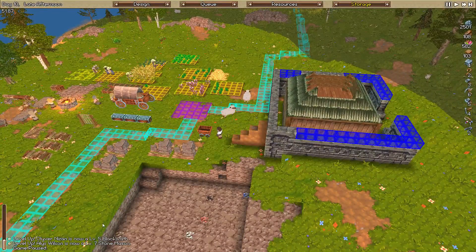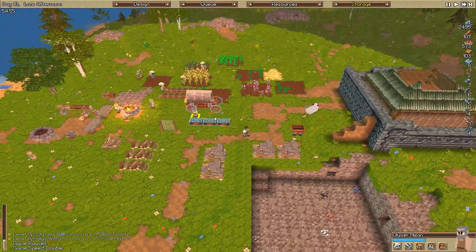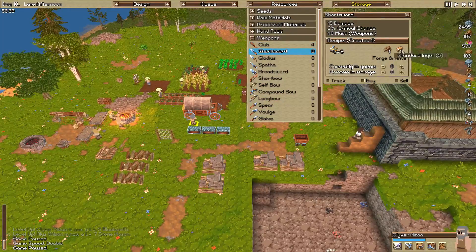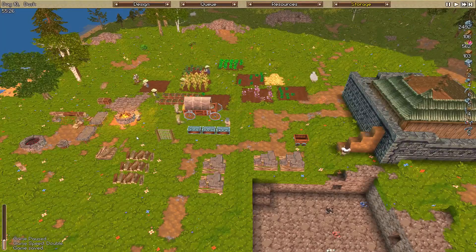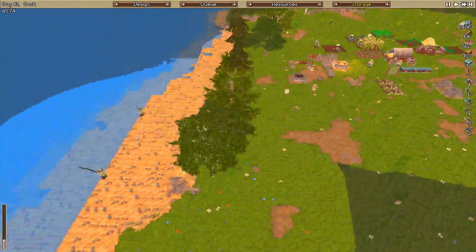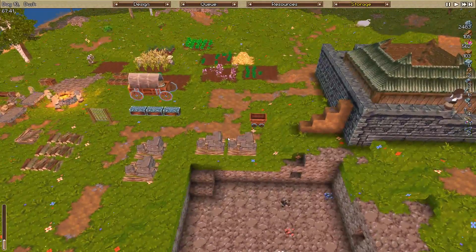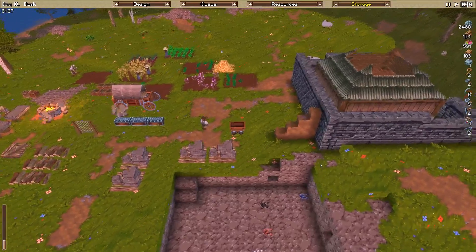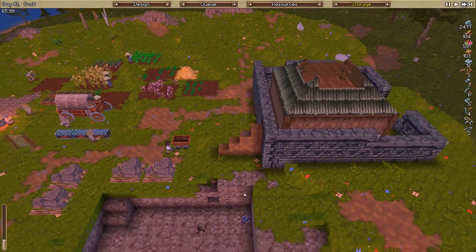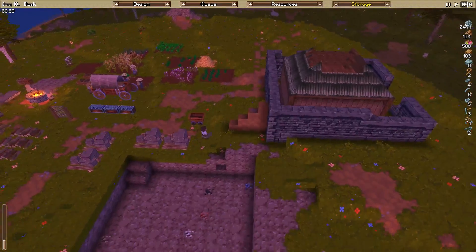Oliver is now level 5 blacksmith - awesome! So we can actually get him to start building some short swords. Alice Wilson is now level 7 stonemason. Most of our wall is nearly done, which will be finished fairly quickly. We've got 5 ingots and we need 2 per short sword, so we can create 2 short swords. Put them on our best fighters and they'll have a bunch of extra offensive capability - that would be really good. Our two fishermen are both level 4 and almost level 5. Our wall is almost finished. Stone levels are coming down a fair bit - we were at 3200 or something at some stage - but there's heaps of it left so that's cool.